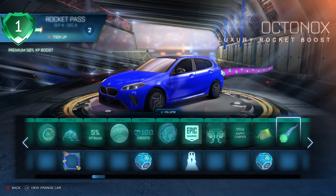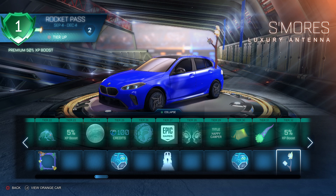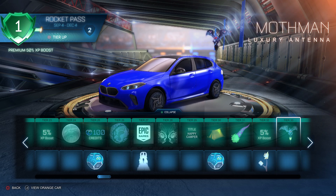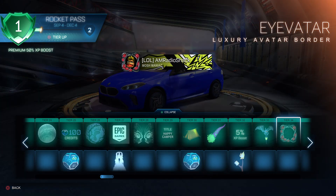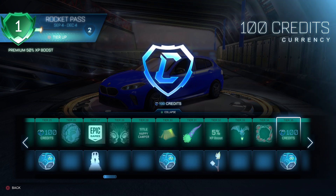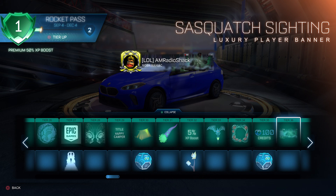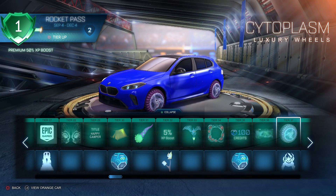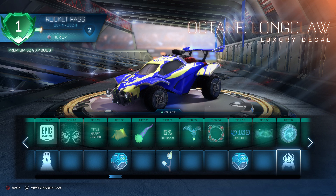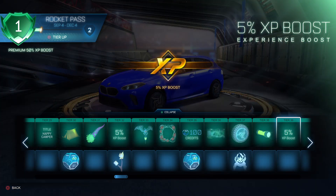Sport Drop. Octanox. XP. S'mores — that's fun. Mothman. Mothman — very creepy. 100 credits. Sport Drop. Sasquatch Sighting — maybe he's looking at you. Cytoplasm. Long Claw. Flashlight. XP Boost.